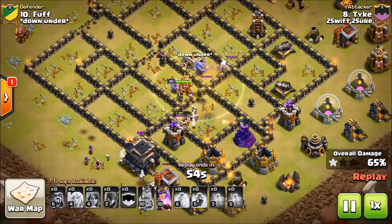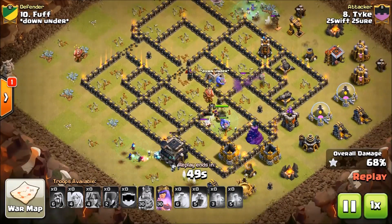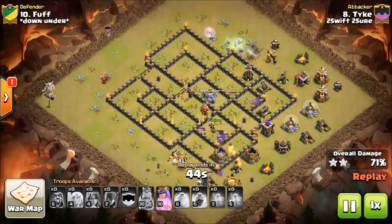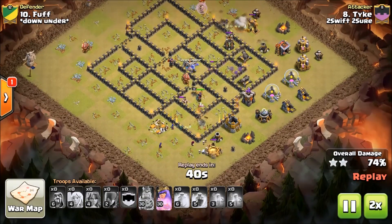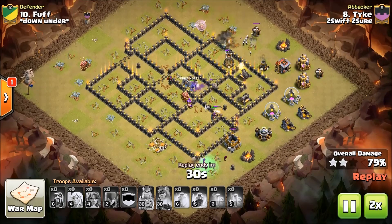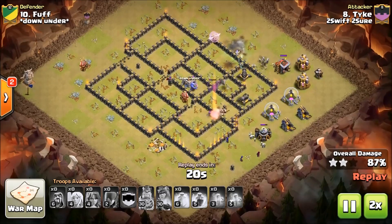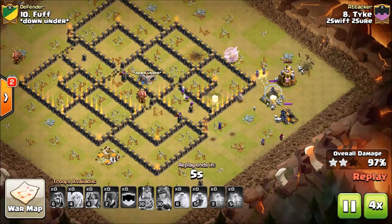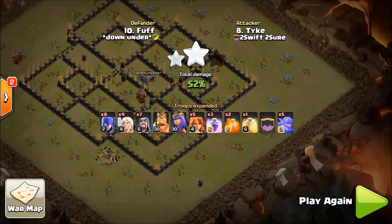Right here you can see the Valks are dead, and he used the Heal on the Bowlers and the Royals. But he still has his Queen's ability and still has a great core shot. So ultimately the Valkyries still done their job and he's going to get through this base. These attacks do take a little bit of time to get through, but they ultimately destroy. The Queen went down to the cannon, but it doesn't matter because there's plenty of Witches left. Great job, Tyke. Excellent attack.